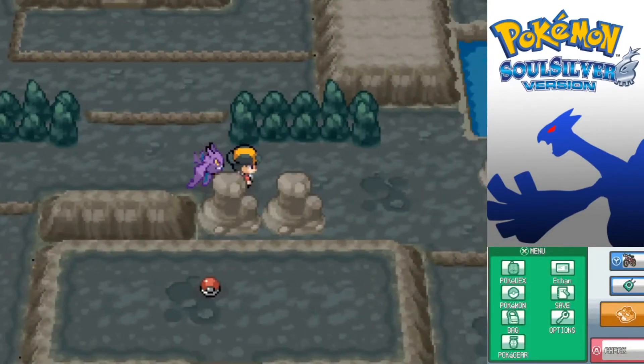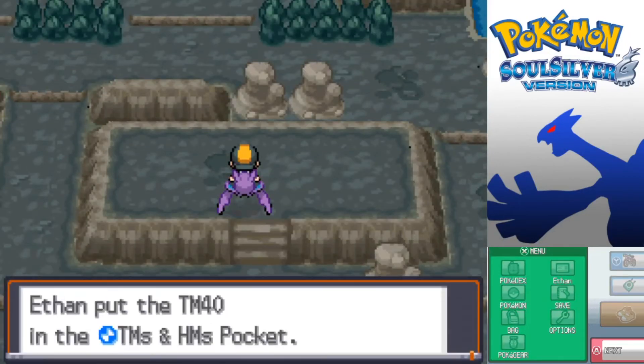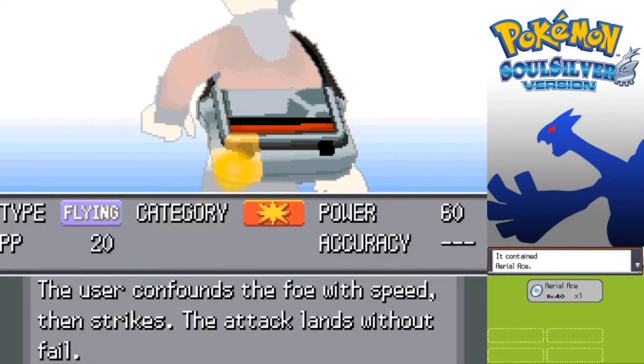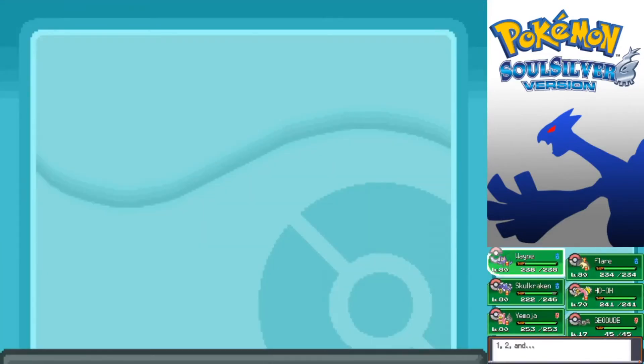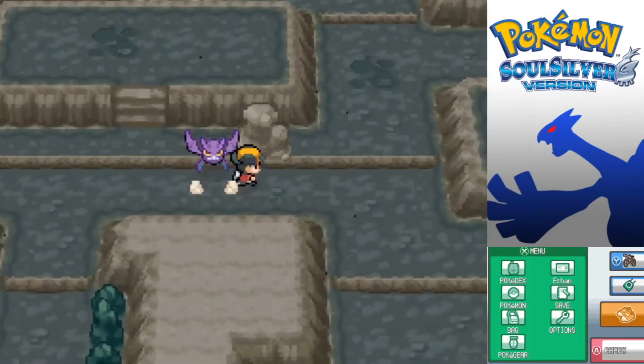We jump down and grab this - Aerial Ace! Oh my god, finally! Holy cow! I was beginning to wonder when I would encounter Aerial Ace - because that is such a good move. I've been meaning to teach that to Wayne for so long, just because I want a more powerful Flying-type move. Aerial Ace does not miss no matter what, and Wing Attack is actually the same power. But Aerial Ace is just cooler, and Wayne's actually a lot more powerful than he was beforehand.